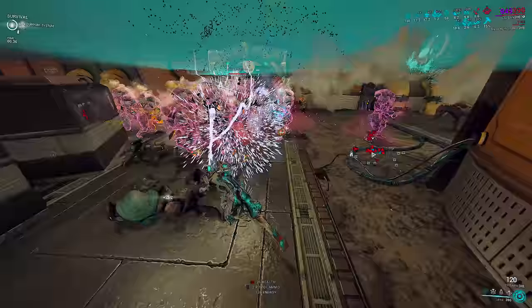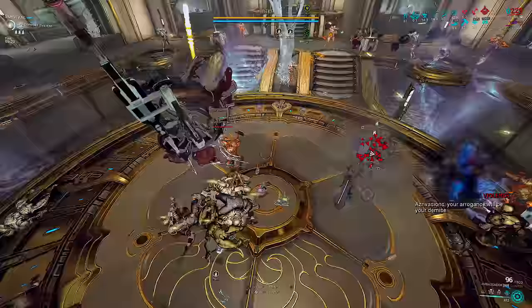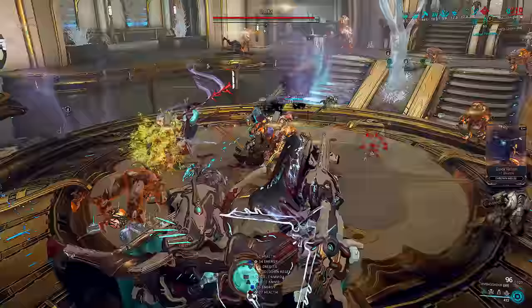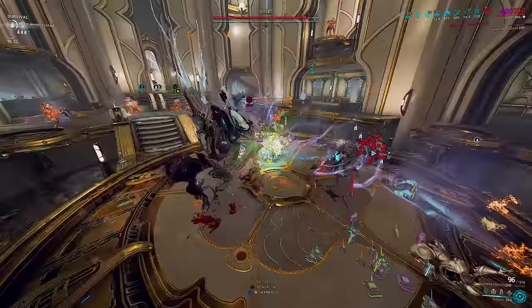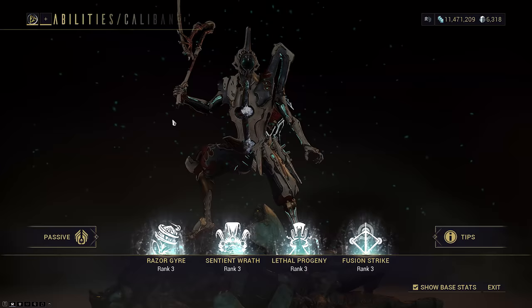So what is Caliban and what can he do? He is a Sentient Warframe hybrid, smashed together as an abomination, if you will. This is true to the Tempest play from Shakespeare, where his namesake is half human, half monster as the titular character featured there. Today we're looking at his kit and what synergies we can pull together, so let's hop right in. He has Razergyr, Sentient Wrath, Lethal Progeny, and Fusion Strike.